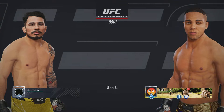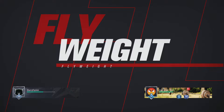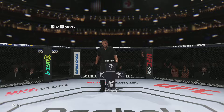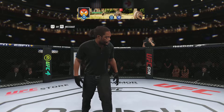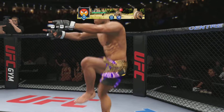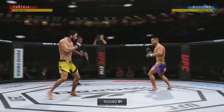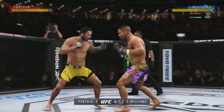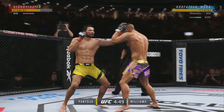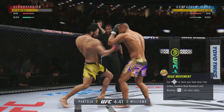Coming up next, it's a UFC Flyweight division match-up. So lofty expectations for this match-up as round one gets out of the way. Seems to be a striking advantage on one side, but on the other, truly a fighter who can do it all. And that guy will usually have the advantage on paper.